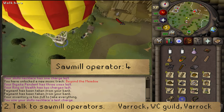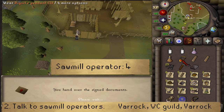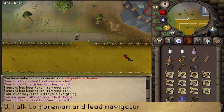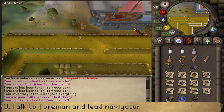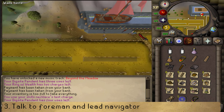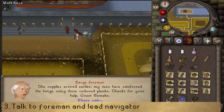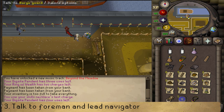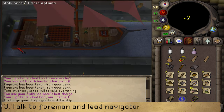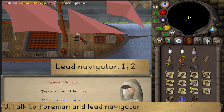After speaking to the Varrock Sawmill operator, make your way back to the Dig Site. Teleport straight there, talk to the barge foreman, then right-click and board the boat with the guy in fancy rats clothing. On board you will find a couple of NPCs — right-click and talk to the lead navigator, then select option 1 and then 2.